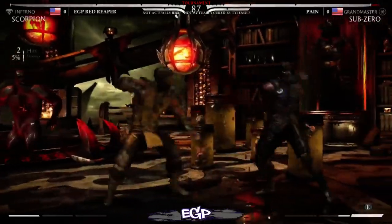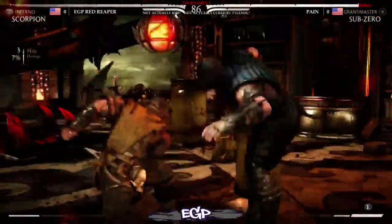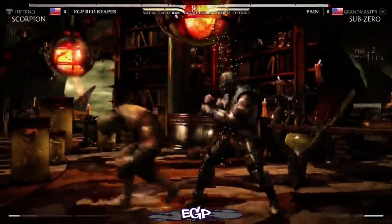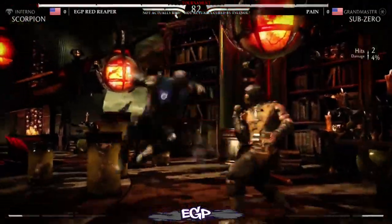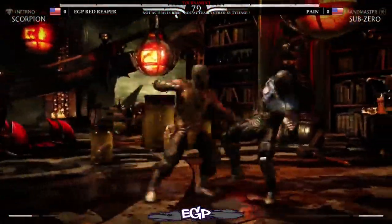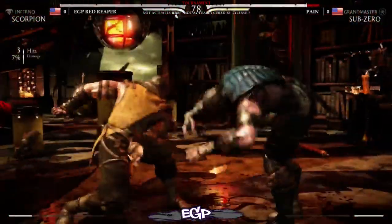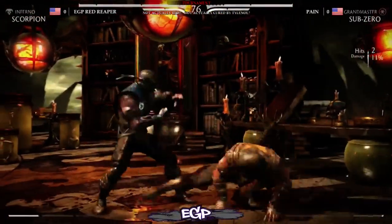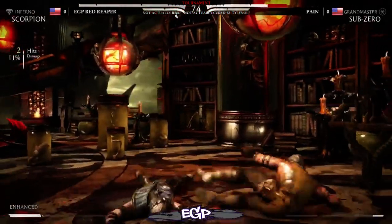In case you guys haven't been paying much attention: Inferno Scorpion is the zoning variation of Scorpion, and Grandmaster Sub-Zero is essentially ice-clone Sub-Zero. This is not easy for Sub-Zero because Scorpion does have his classic teleport, so ice clone will not work quite as well.